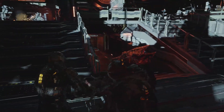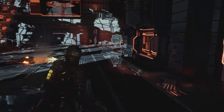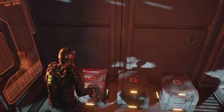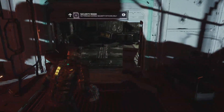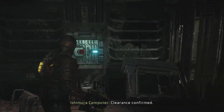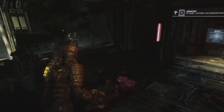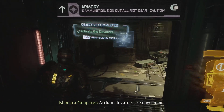Nothing else, huh? I wonder if I should go back - should I backtrack a little bit? Level 3 security clearance required. Level 3 security. Security room. Clearance confirmed. This is where he punched at me from before. Atrium elevators are now online.